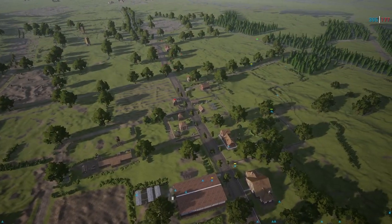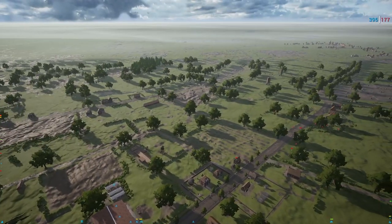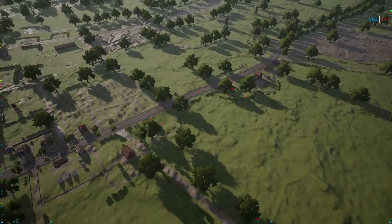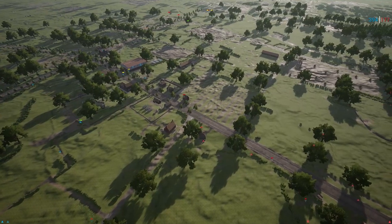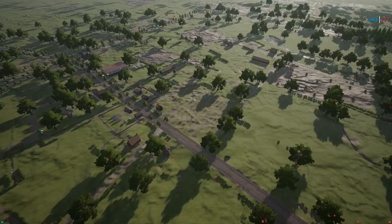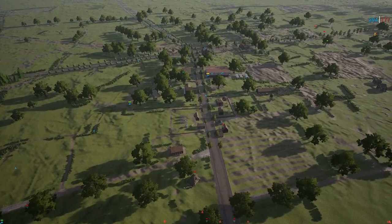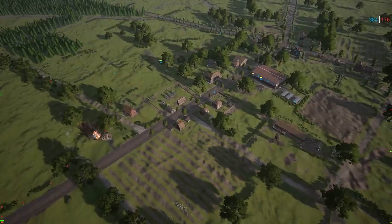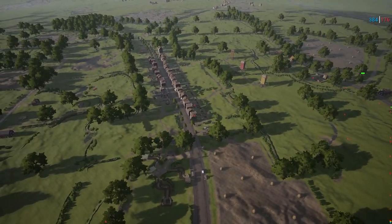Knights of the Windmill might want to think about just pulling back to the next objective now, setting up some kind of defense, maybe getting some emplaced guns set up. They're going to have to really turtle that last objective for a while if they want to win this one. The time left is 53 minutes — it's going to be a long hold, but that's the only way to win now.